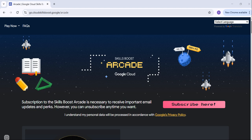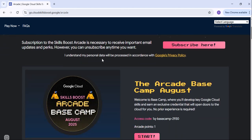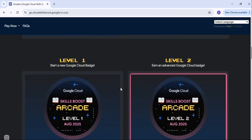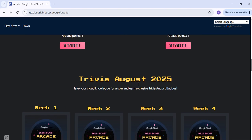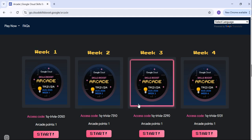First, you have to open the Arcade link — it's available in the description. Once you open this Arcade link, you have to just scroll down. Here you will see there are different games like the Arcade Base Camp, Terraform Essentials, Level 1, Level 2, and Trivia games — Week 1, Week 2. All games have been listed.